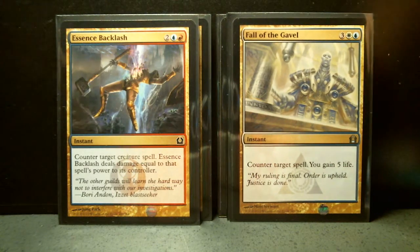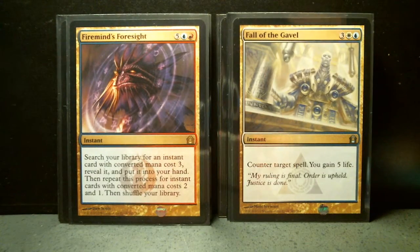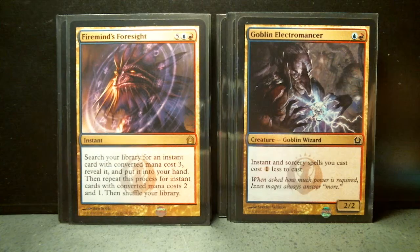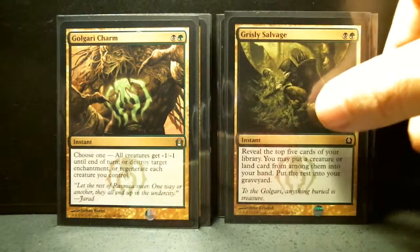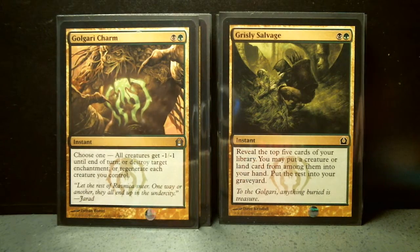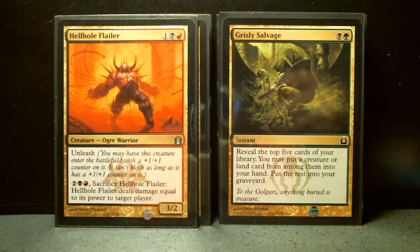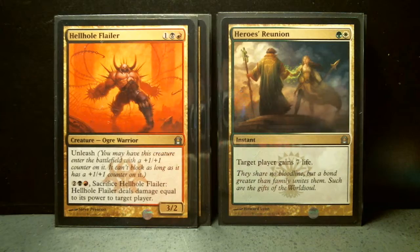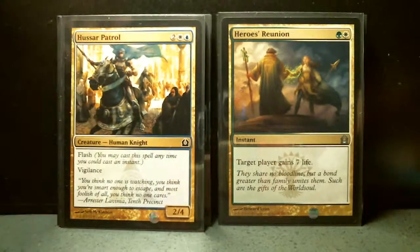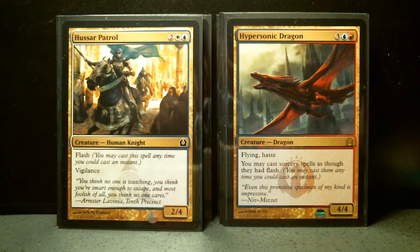Fall of the Gavel. Firemind. Foresight. Goblin Electromancer. Golgari Charm. Grizzly Savage. I'm missing Havoc Festival — I think that was seven. I'm eventually going to lose count. Hellhole Flailer. Heroes' Reunion. Isperia, Supreme Judge — let's call that eight, even if I'm off count.